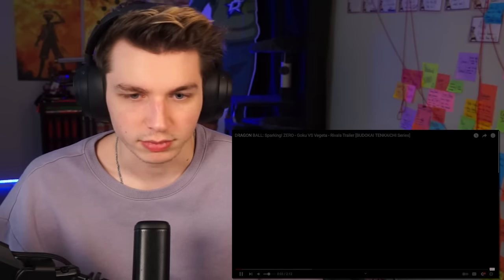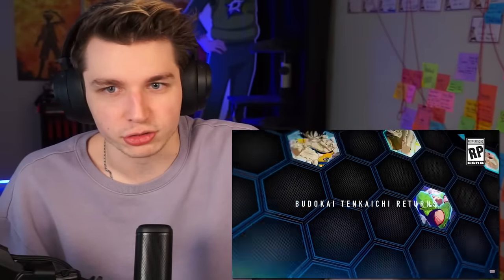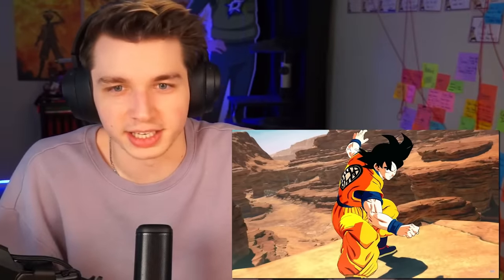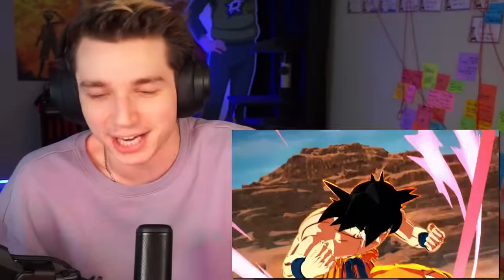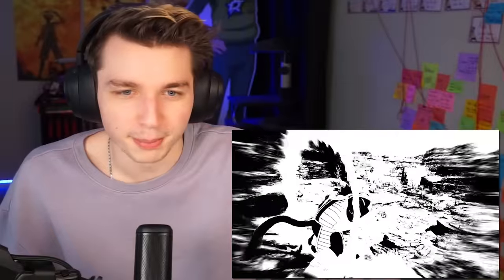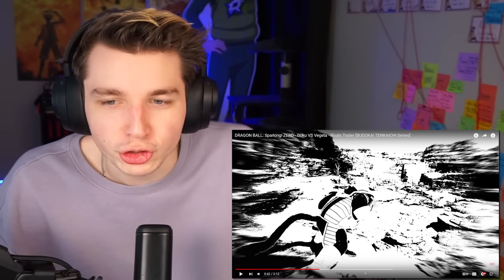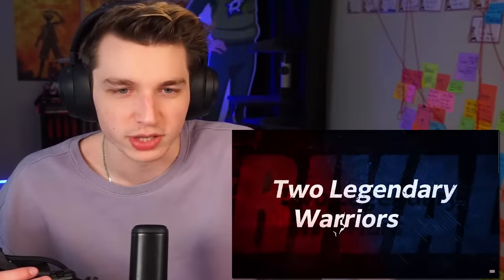Unreal Engine 5, I think. I don't even know what this trailer is about, or if it's just more to tease Sparking Zero. It's gonna be Goku vs Vegeta. God, it looks so good. Actual gameplay and cutscenes as stated. If this is actual gameplay, that black-and-white effect — dude, that goes so crazy. That goes absolutely dummy.